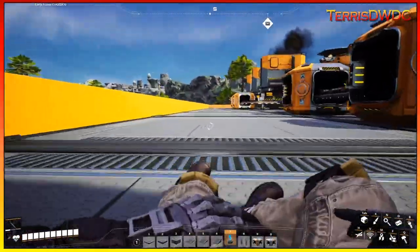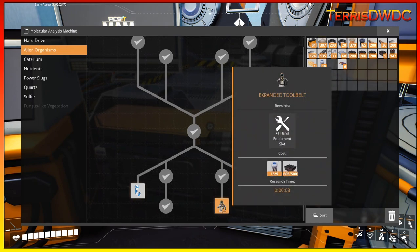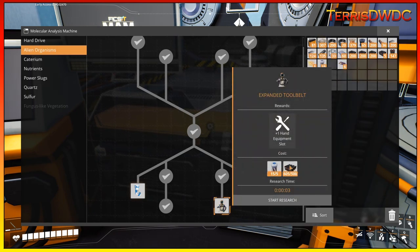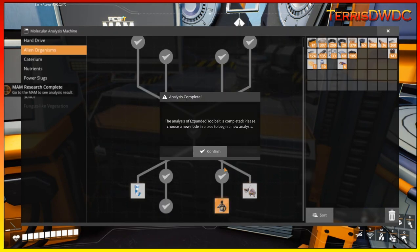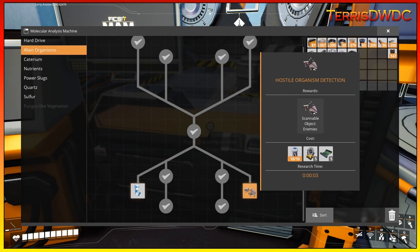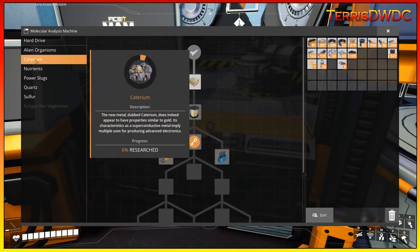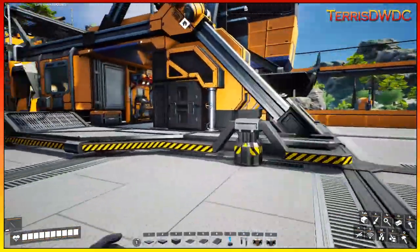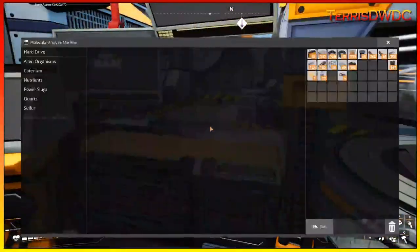There's a tiny bit of research we can do on our MAM. First, alien organisms — expanded tool belt requires five organic data capsules and 500 steel beams, which we have. Start that research — three seconds, done. Next is crystal oscillators and AIs, which we still have some work on. There's one node requiring nuts that I haven't found anywhere yet, so that'll take time. For caterium, I've only got 26 and need 50, so caterium is out of the question at the moment.